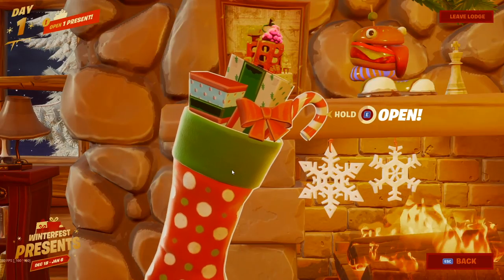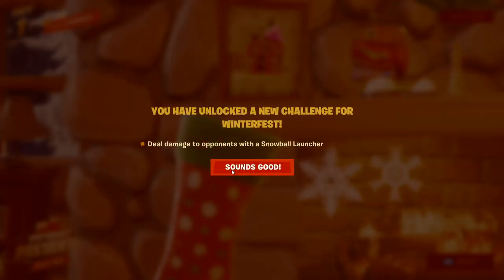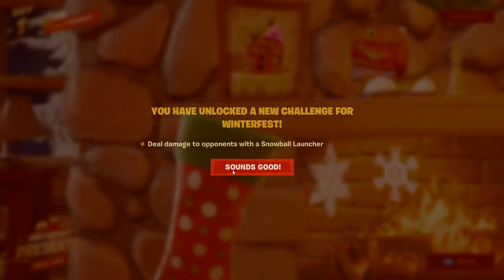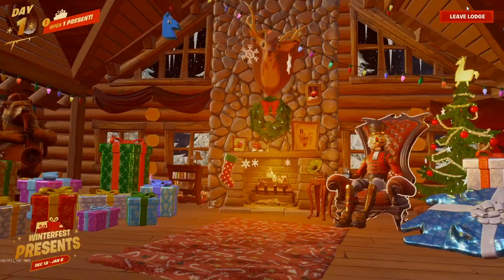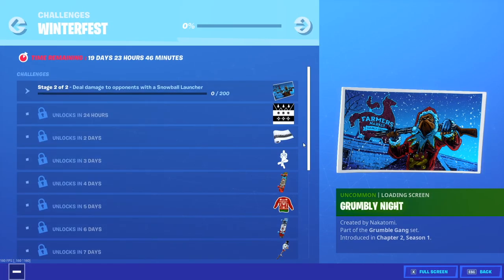Okay guys, so we're gonna be opening a holiday stocking right now and let's see what we get. You've unlocked a challenge for Winterfest: deal damage to opponents with a snowball launcher. Okay wait, is that what it actually is? No wait, that's actually what the challenge was — that's how you search it.